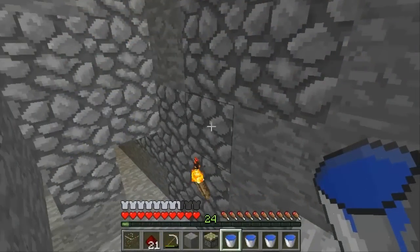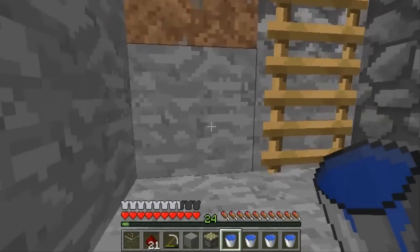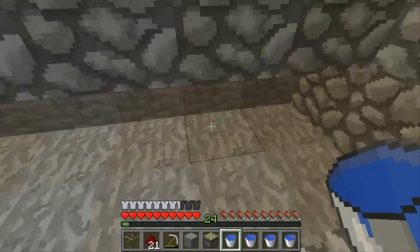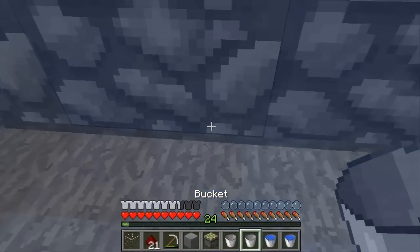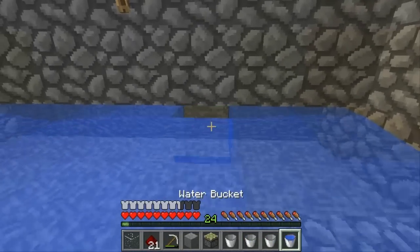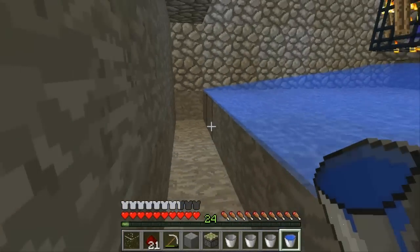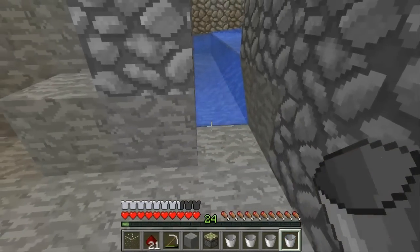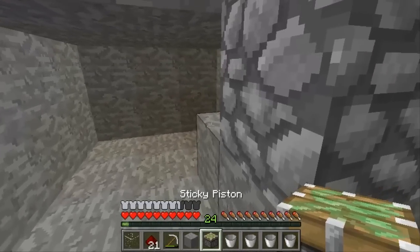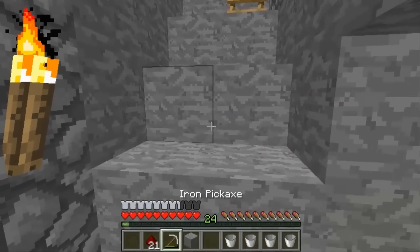Alright, hey, what is up guys — we are back at our zombie spawner. As you can see, the changes I've made that did not get recorded — so let's go ahead and do what we didn't do yet. I've already dug out and evened everything out. So what we're going to do now is place water in the corner there — grab some, put it there. Then we grab one more bucket of water and throw that down there; that'll bring the water all the way out to this spot, which is where the zombies will be crushed from. First, before we place our glass, we're going to throw a piston down right there, then put down our glass, which will enable us to pick up our mob drops.